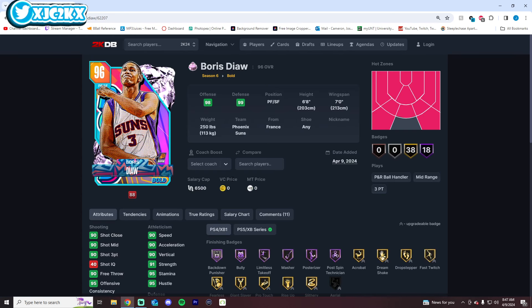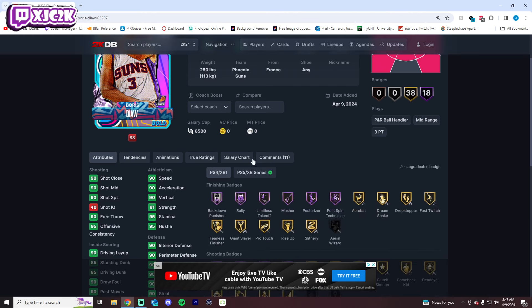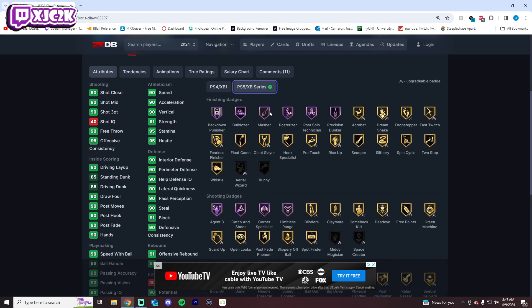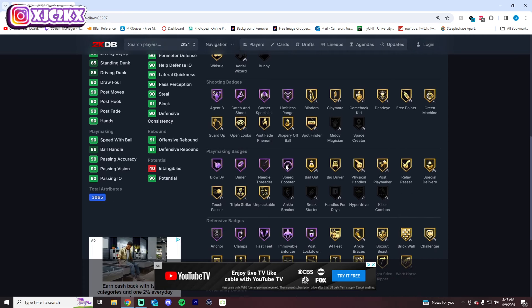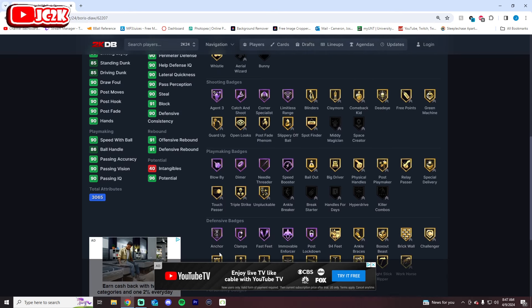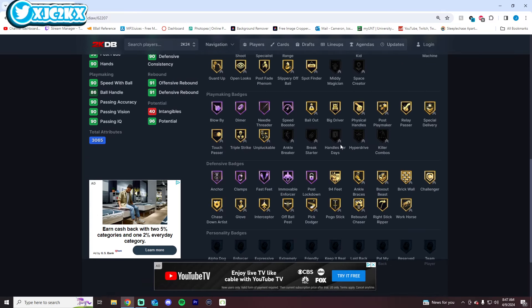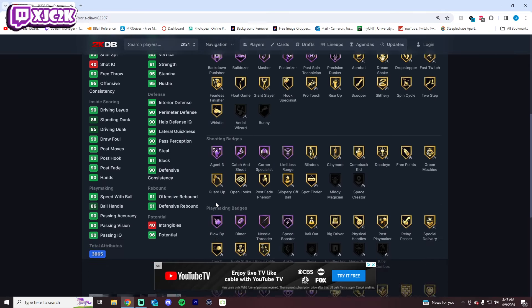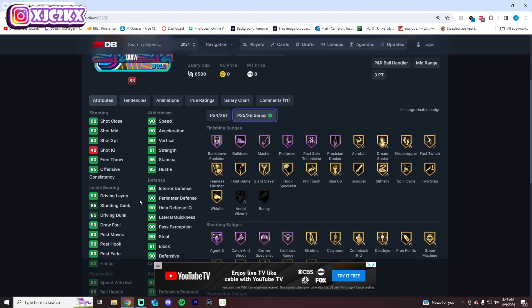Boris Diaw — if I remember correctly, his animations on his Ruby kind of sucked, so it's unlikely this card is going to be great either. But 6'8" with a 7-foot wingspan as a small forward, hot spots from basically everywhere. 19 Hall of Fame badges include bulldozer, posterizer, precision dunker, agent 3, catch and shoot, corner specialist, limitless, blow-by, dimer, speed booster, anchor, clamps, fast feed, immovable enforcer, and post lockdown. On paper, especially badge-wise, he's really complete for a Pink Diamond. He needs break starter and handles for days, but comes with pretty much everything else, including a lot of key badges. Good speed, good shooter, solid dunker, versatile defender — 90 across the board on most important stats.